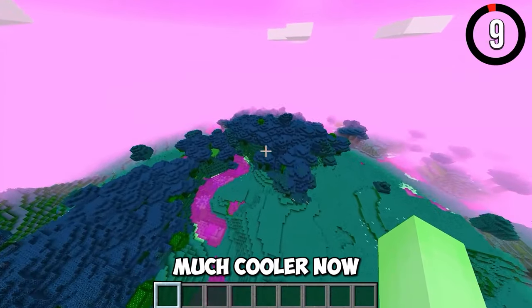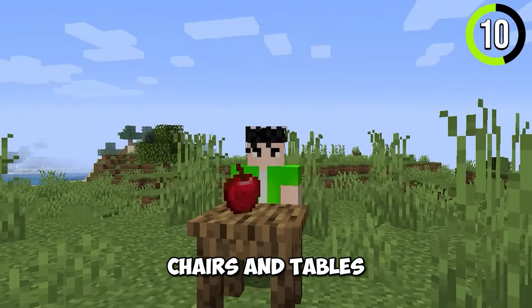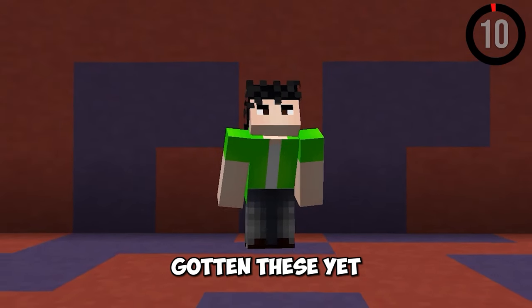Minecraft looks much cooler now. There are unused textures from the old Minecraft versions, and those are chairs and tables. This feature would be so cool, and honestly it's annoying that we haven't gotten these yet.